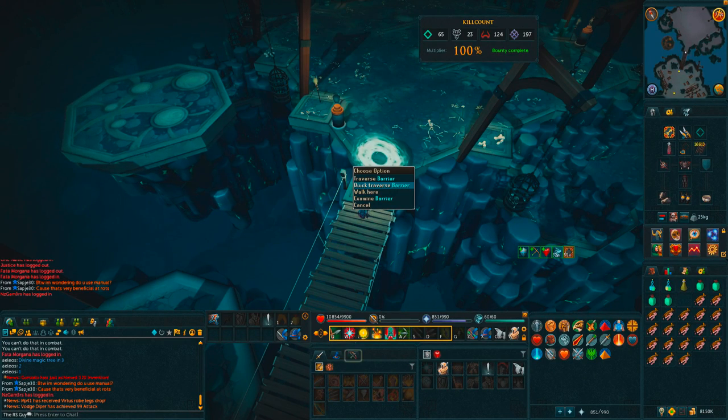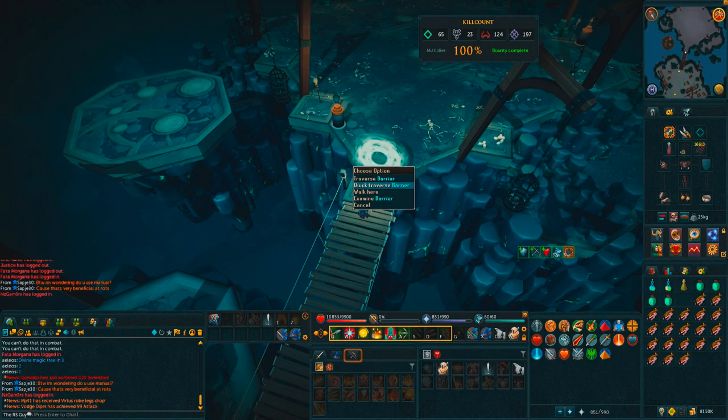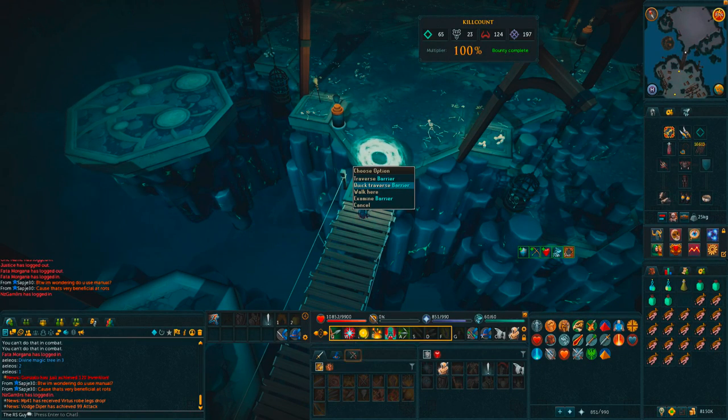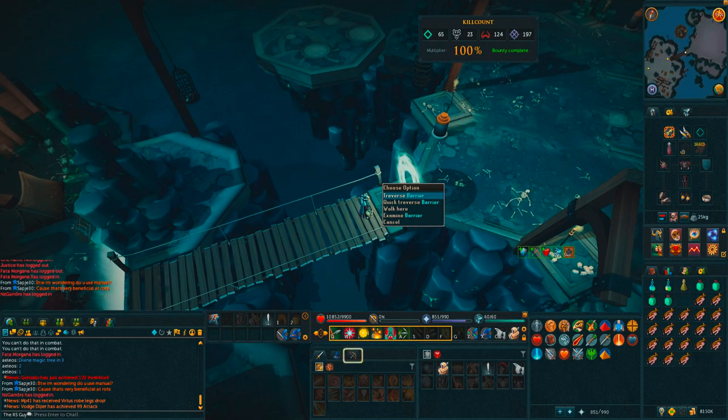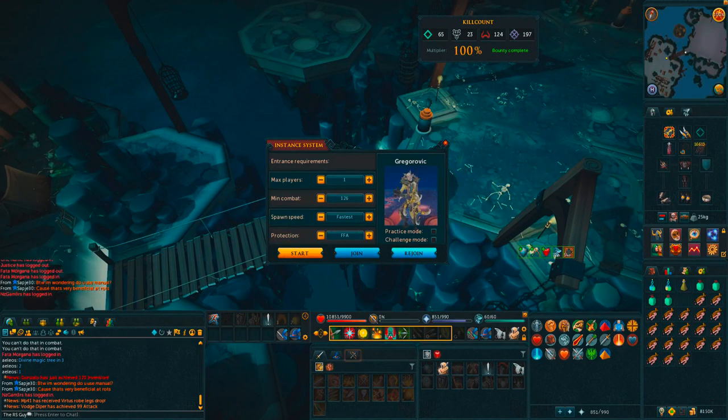If you only got a couple kills a trip, it's really nice that you can just teleport back to the Heart and come back right away with more food — it is very beneficial in that sense. So what we're going to do is traverse the barrier, open up our instance, and get back in there. The boss is going to spawn in a minute, but as you can see, we're in the instance and everything is good.